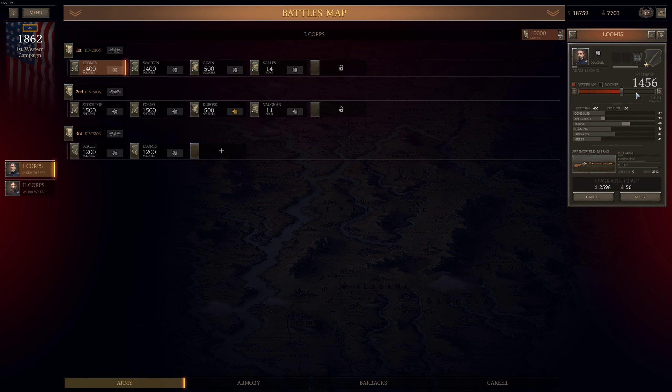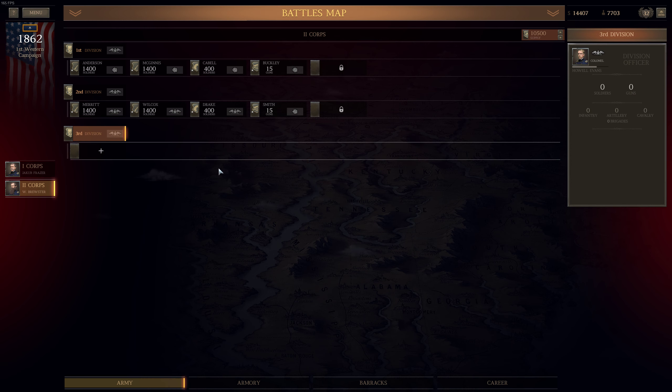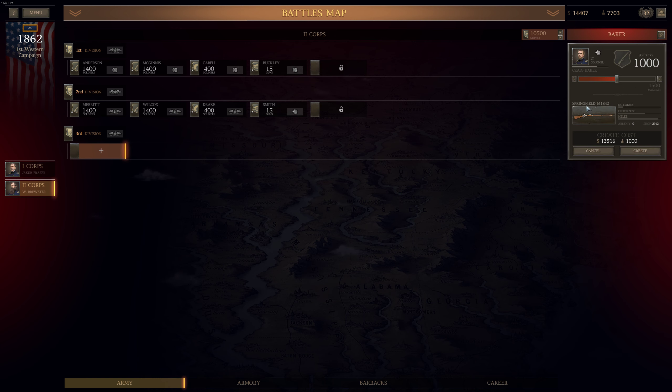Let me create them and find out. I have $14,000 left. Let's create an infantry brigade — $13,000. Whoa, the cost is high. Do we have any other weapon? No, not really.